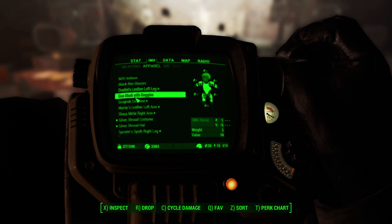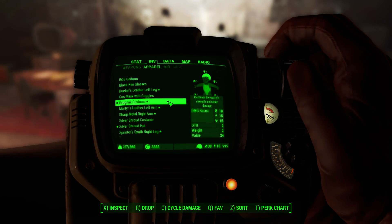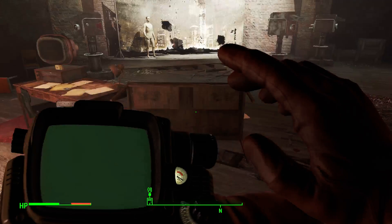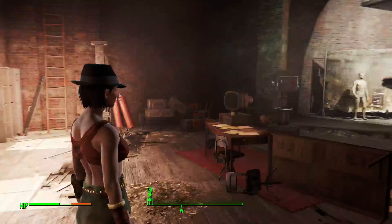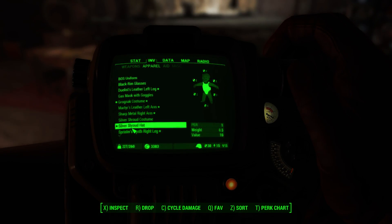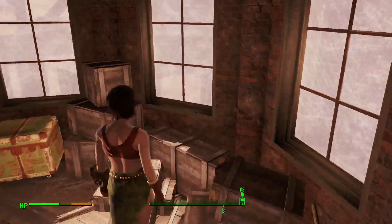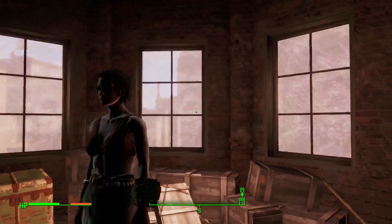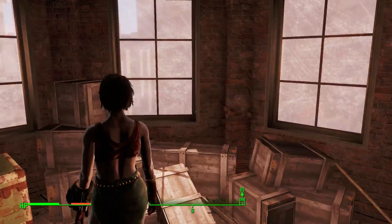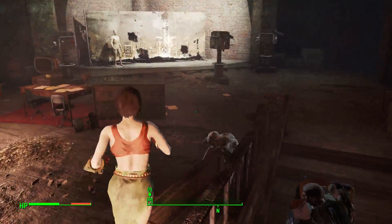Let's show off the real treat — the Grognak costume. You can see the stats: it gives Strength plus 2 when you wear it. So if you're using a melee weapons character and playing on a lower difficulty, it shouldn't be too bad — you should be doing pretty well with it. Let's go check it out in the sunlight over here.